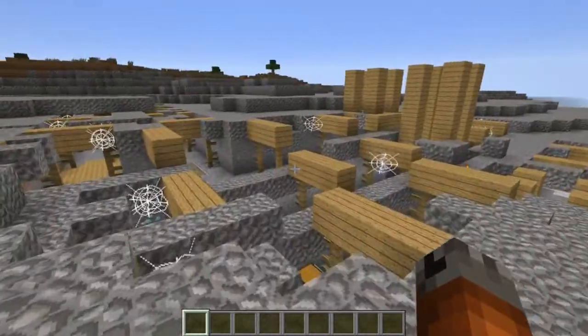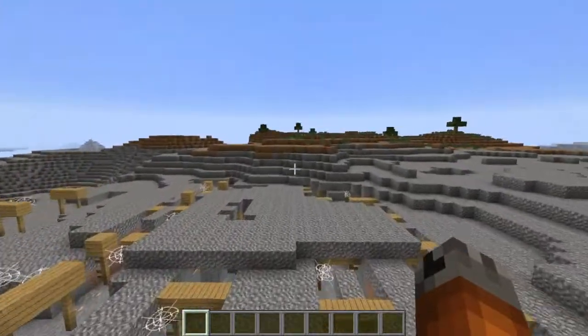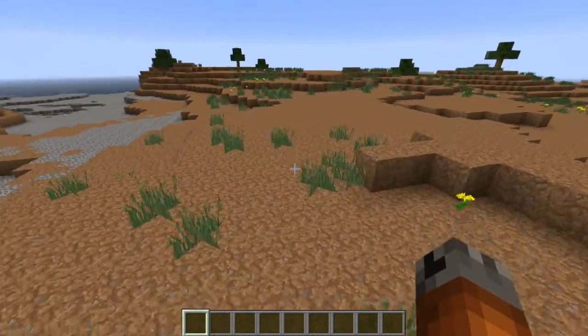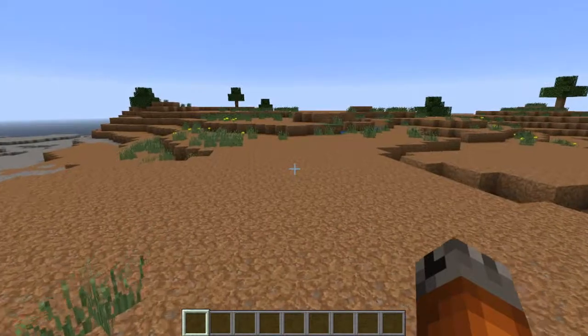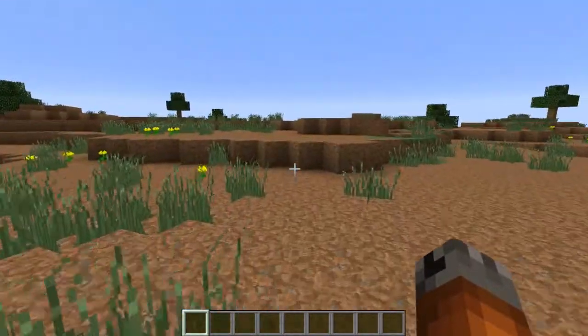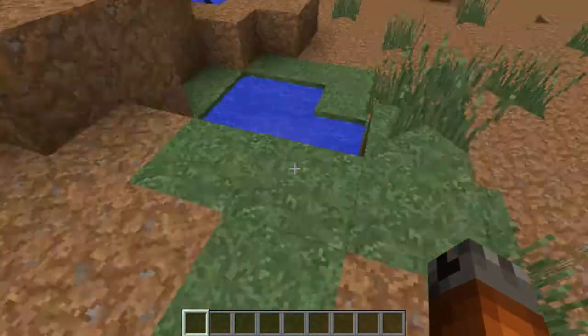So now you're going to have diamonds and all that kind of stuff spawning. There are going to be dungeons. As you can see, there's mine shafts here. And the only thing missing in this area is grass — oh, here we go, here's grass. Okay cool, so there is grass.